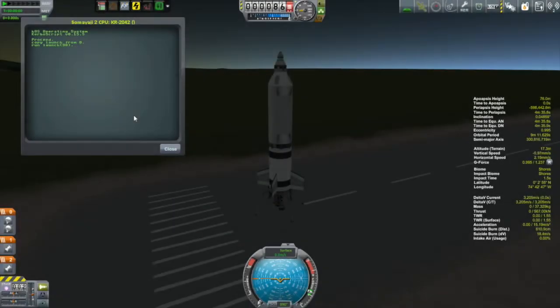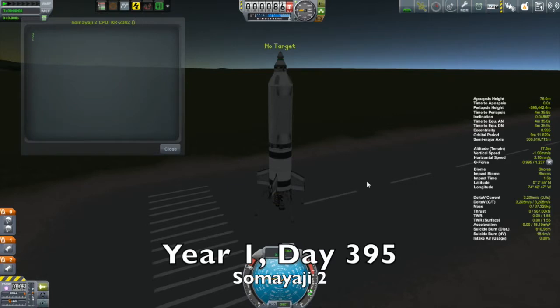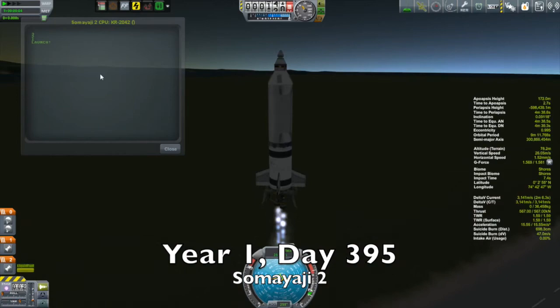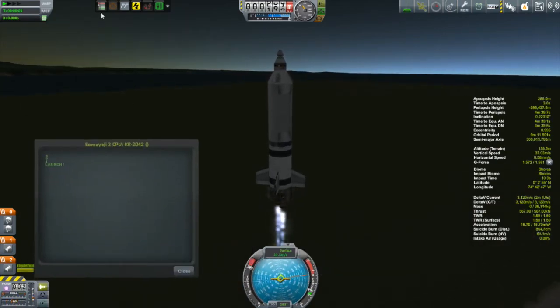And while we're waiting for all that to get sorted out, we move on to the Samayaji. So the Samayaji has itself a little mission just to test the rapier engine. So this is a pretty simple one. No payload other than that.